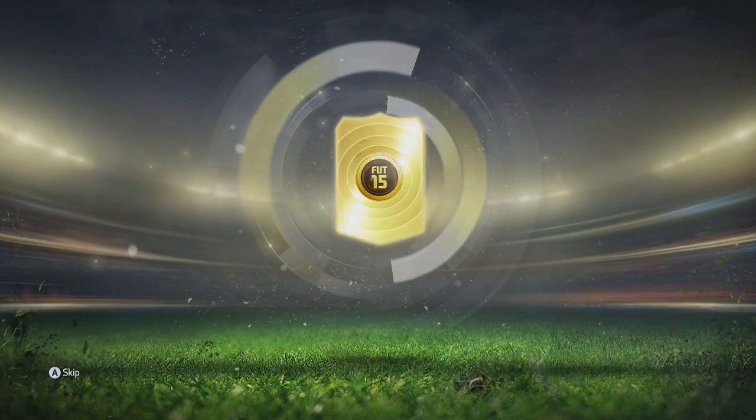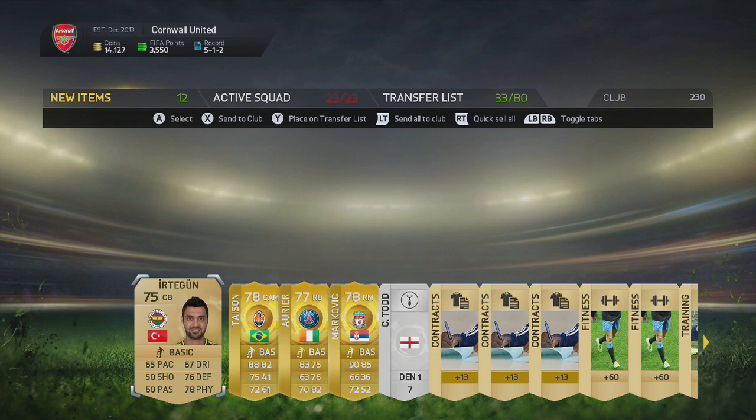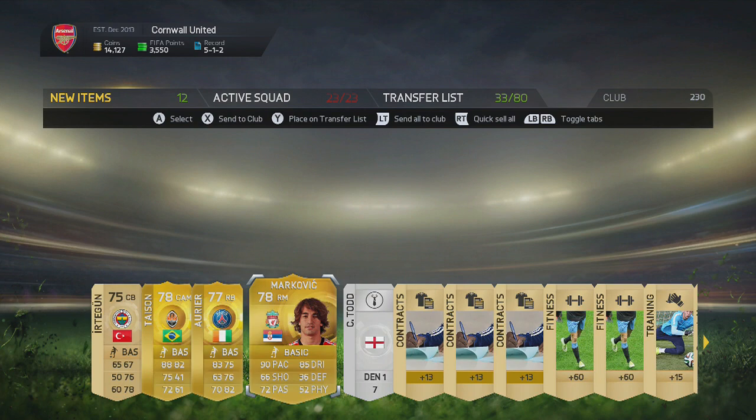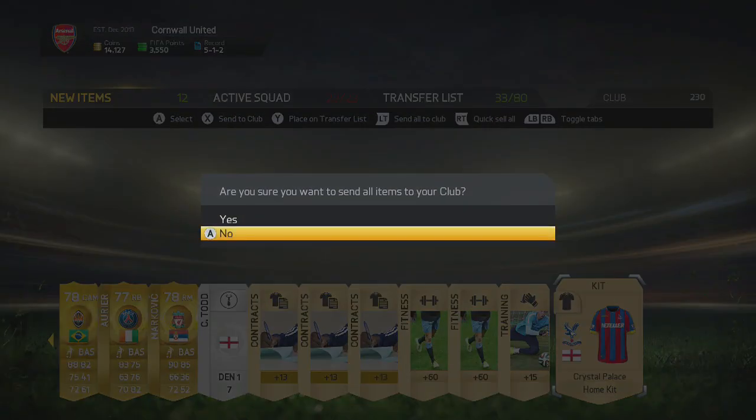Can we improve on that pack? Not really. Tyson there — 88 pace, not bad. Uria, not bad, PSG right back. But again, not the greatest pack.